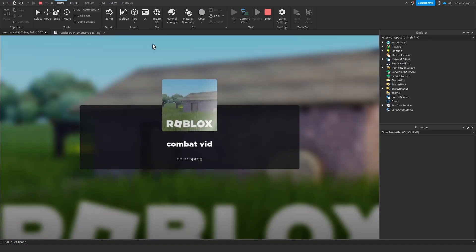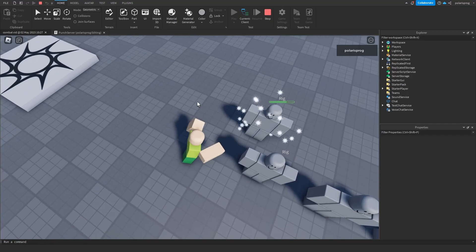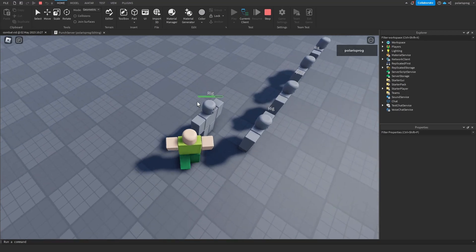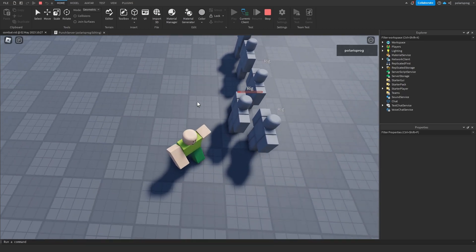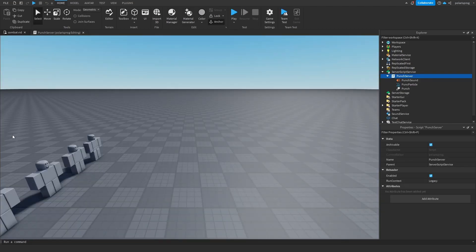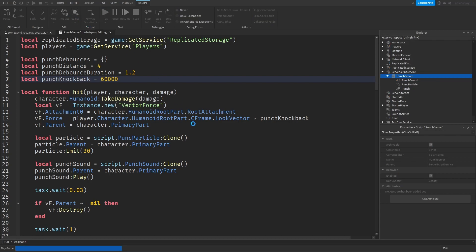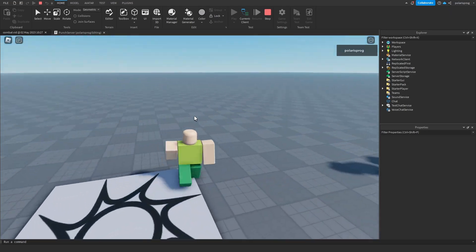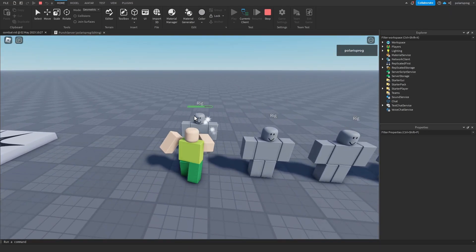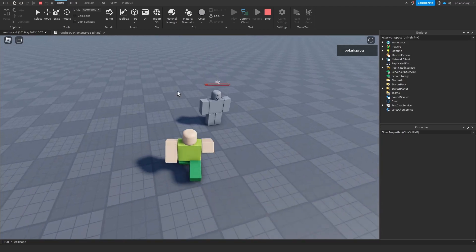I'm pretty sure it should work now. If I punch him from the side he goes to the side, if I punch him from here he goes to the front — which works. Now I'm going to make the knockback a little bigger, maybe 60,000. It's probably way too much but I think it's gonna look pretty good. Yeah, this is perfect. I like it.